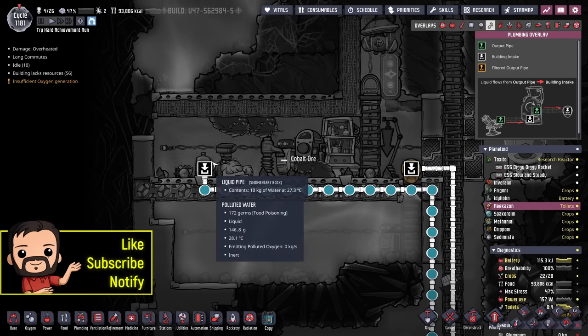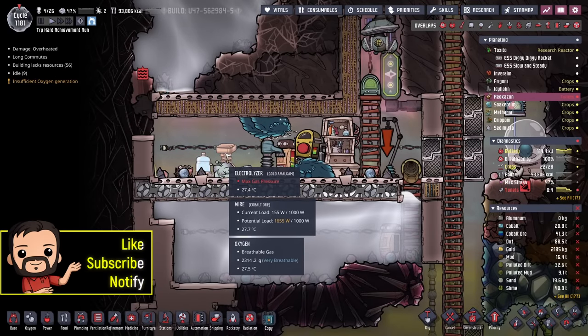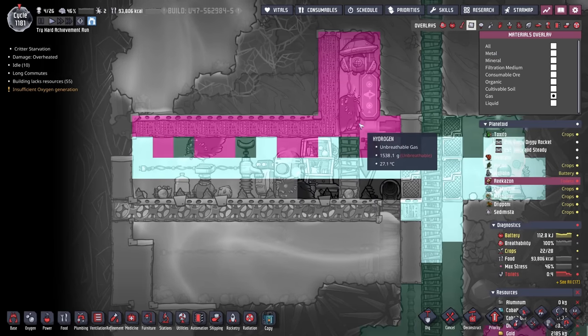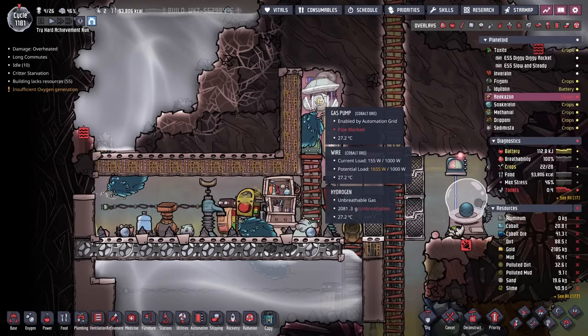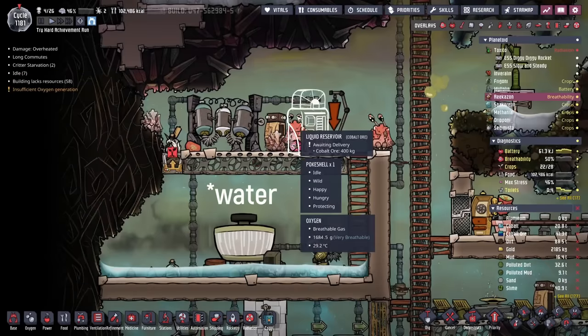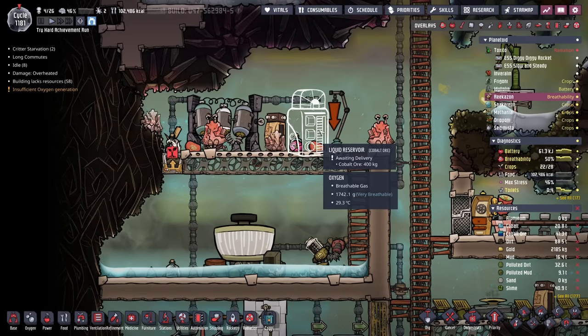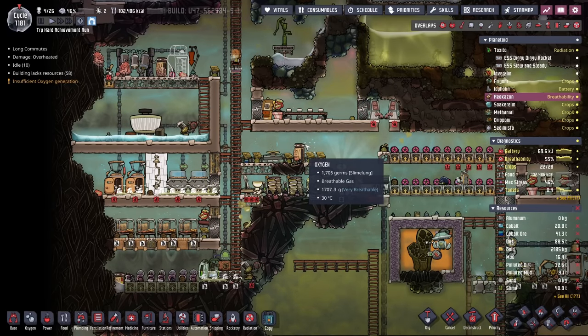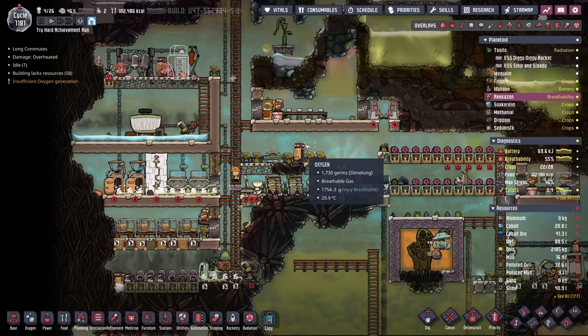It had been backed up before, and that's one of the reasons why I put the electrolyzer in here. It was an easy spot to put, considering all the hydrogen that it creates can go right up here to this gas pump. Unfortunately, that electrolyzer is not using a lot of power, so we're stuck with just continuously creating this liquid reservoir until I find something else to do with all that water. It'd probably be smart to set up a SPOM, but right now we just don't have the available duplicant labor.